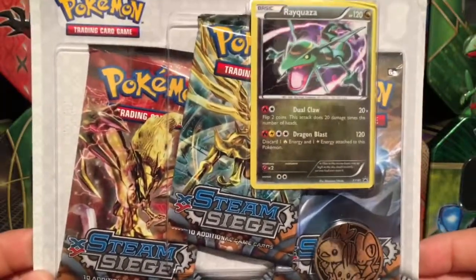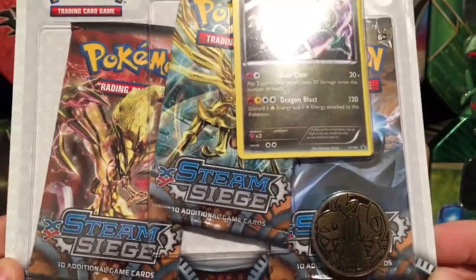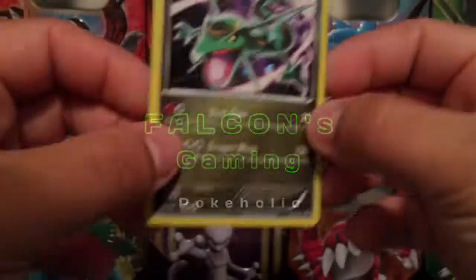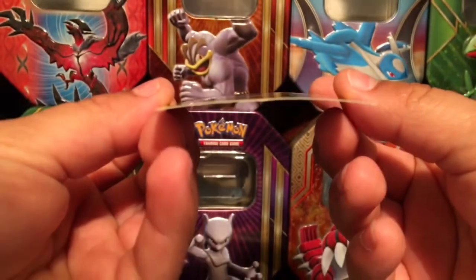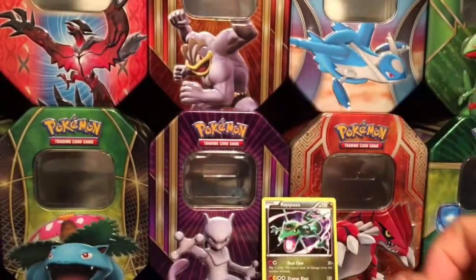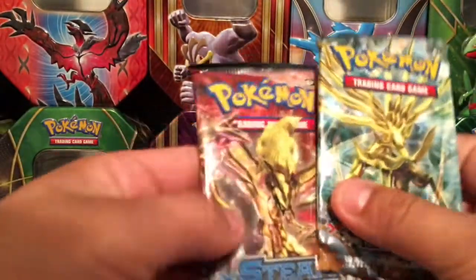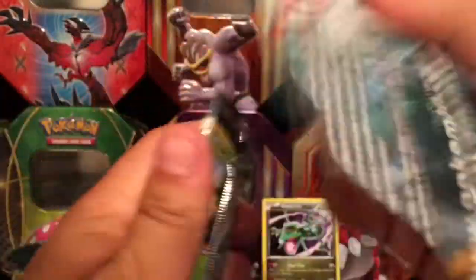What's up guys, Falcon back again. Today we're going to open up this Raichu XY141 promo blister pack from Steam Siege. Here we go — Raichu XY141 holo card, looks a little bit bent but still a nice card. Of course we have a coin, the three starters, a golden coin, and three booster packs from Steam Siege. Let's start off with this one and see what we can get.